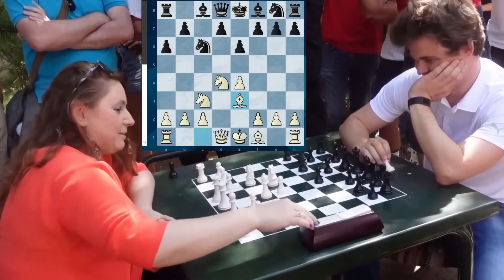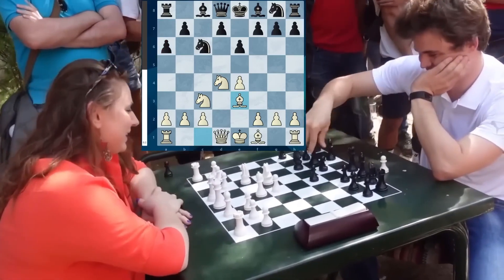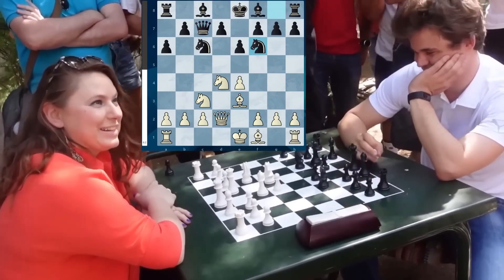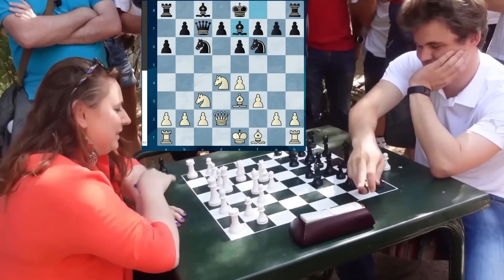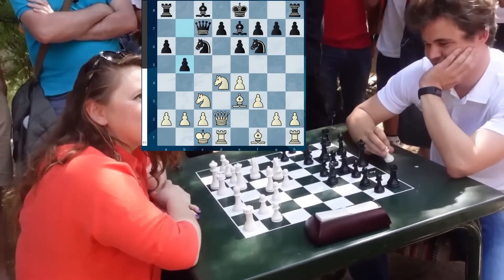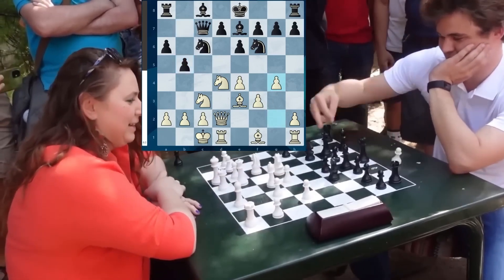Magnus looks pretty relaxed — he's having fun, thinks he'll defeat this woman hands down. Queen C7, Queen D2. But you can see now that he's focused and plays as principled as possible. After Knight F6, F3, Bishop moves to E7, long castling. B5 — Magnus starts his offensive, just wants to demolish Judit's defense. G4 — she goes on the counter-offensive. The knights are exchanged and the Bishop goes to B7.